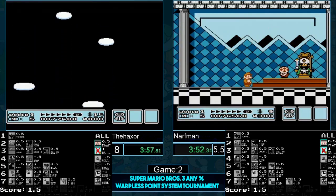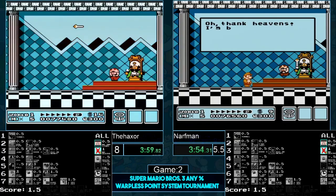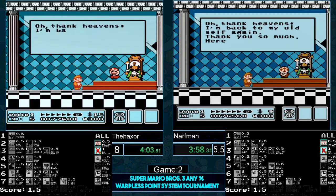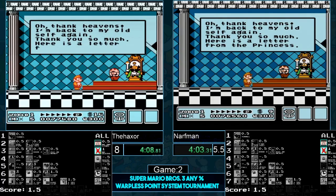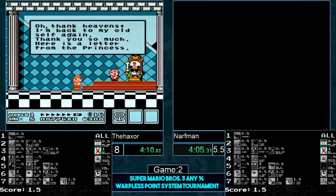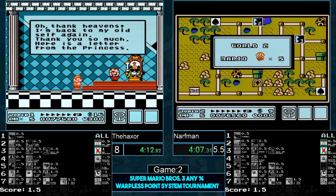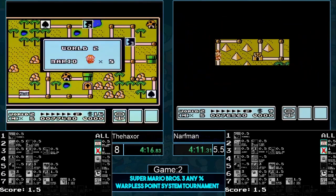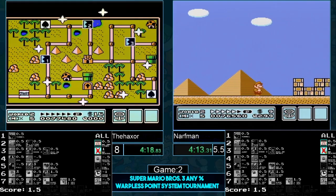One touches the boss hand at 3:52, Haxer's touches at 4:01 — nine-second lead for Narfman. With the delay and timer screwup, it looks like about a five-second lead. Narfman doing the body rub — looks like he's going for sub-pixel manipulation for 2-2, wants to get that P-speed. He runs off the ledge, he's been watching. Haxer randomly loses P-speed — makes absolutely no sense. Narfman with the fire flower — that is scary to see, I hope he knows how to fix this problem.